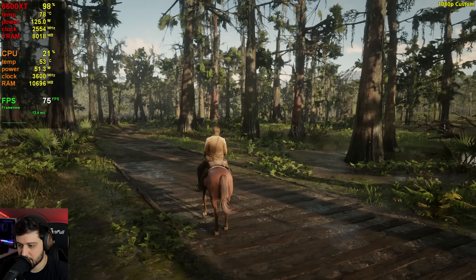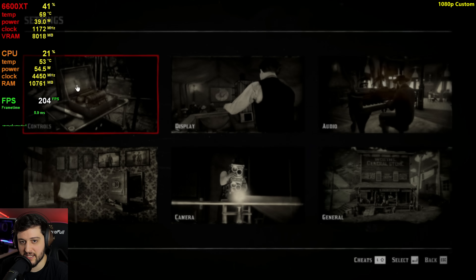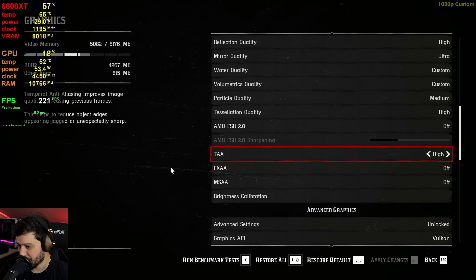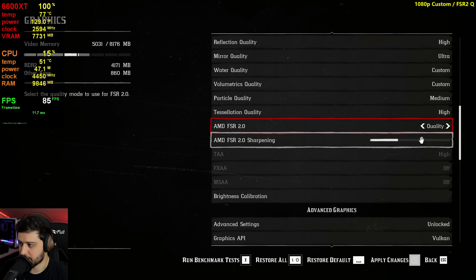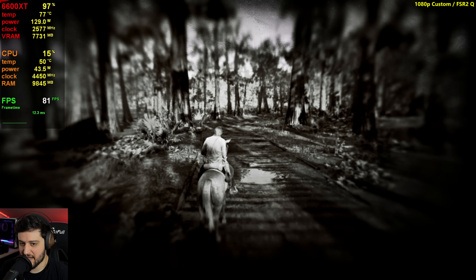Look at the shadows — they have a lot of noise right there. I wonder if FSR is actually enabled at this point. It looks like FSR but no, it's turned off. Okay, FSR is now on quality. I'll leave the sharpening at default and we should be seeing a bit higher FPS.